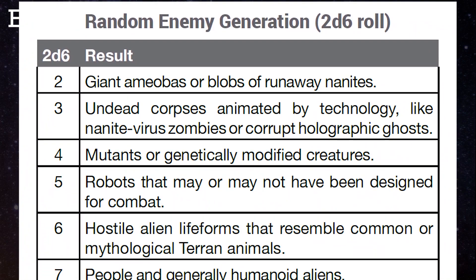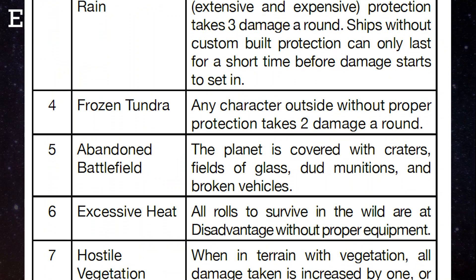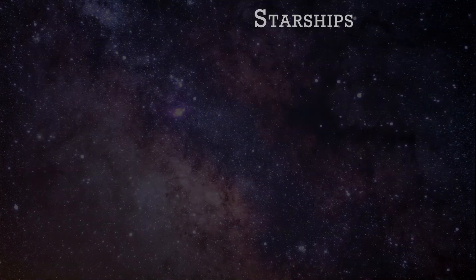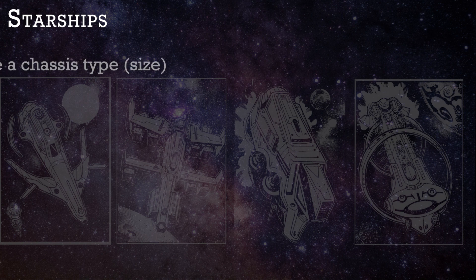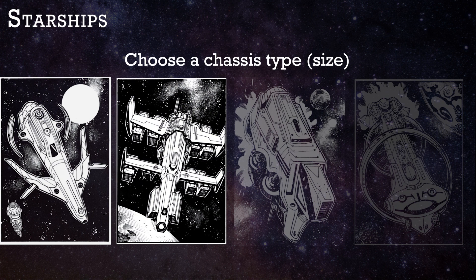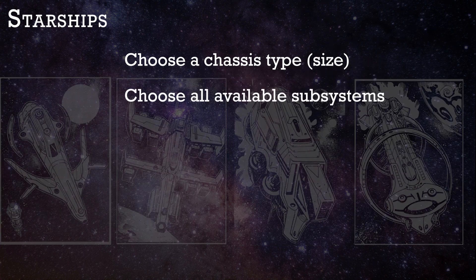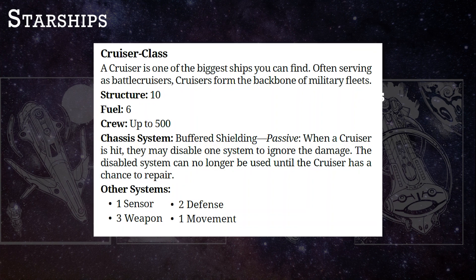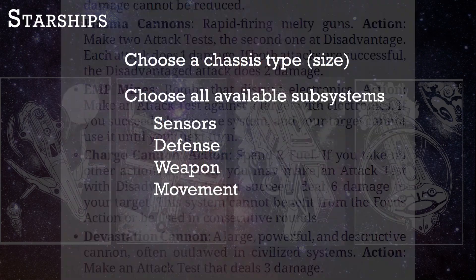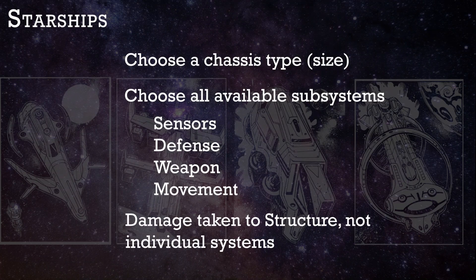There is a table of 11 enemy types that you can roll on. Then you roll on several of 6 tables to create a sci-fi location for your adventure, determining the type of planet, settlement, and enemy group. By far the most complex portion of this game are the possibilities for starship creation. The book provides 4 chassis types: the small striker, medium-sized scout, large cruiser, and largest class. It then gets more complex with subsystems to consider under the categories of sensor, weapon, defense, and movement. Depending on your ship's chassis class, you choose one or several system upgrades, with 31 optional subsystems available. As for ship-to-ship combat, ships merely take damage to their structure point pool, not to individual systems, and they recover one point of structure per in-game hour of downtime.